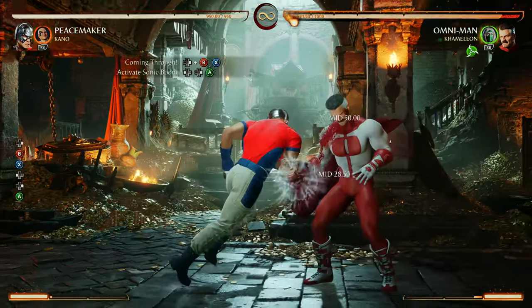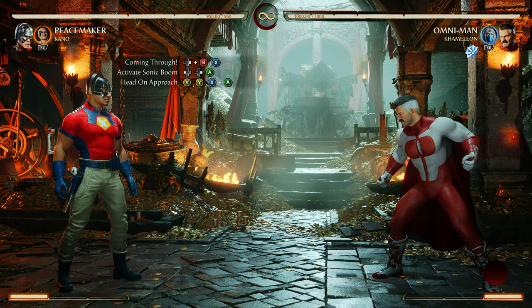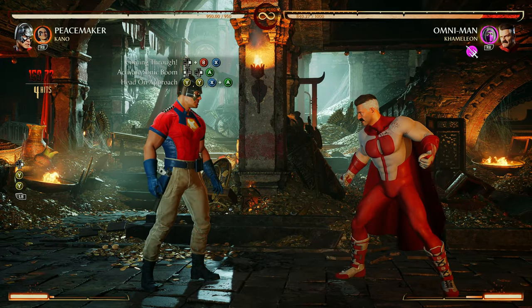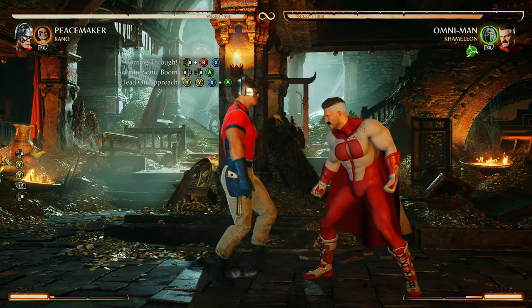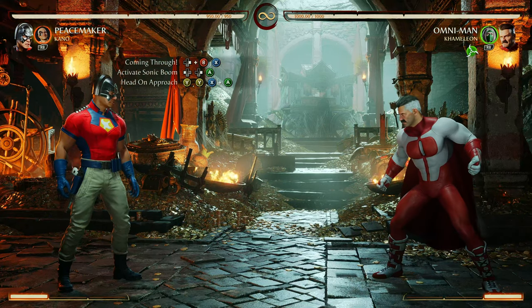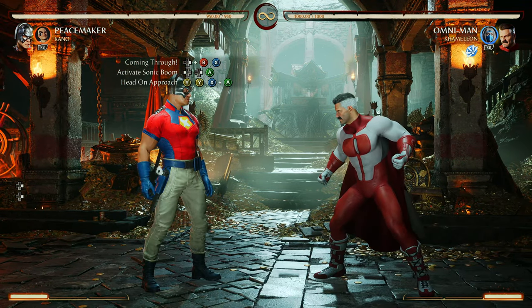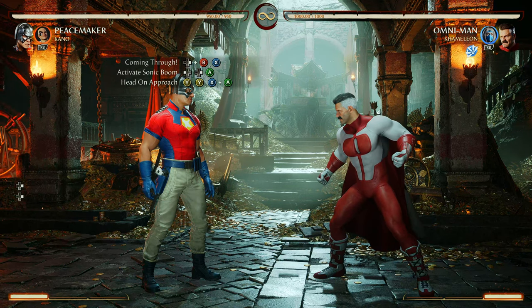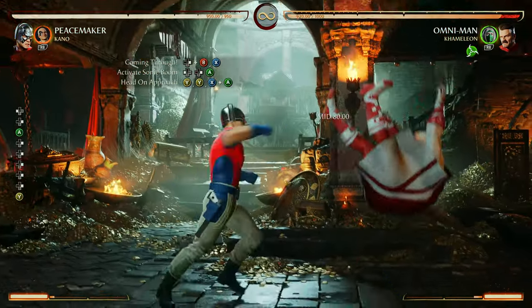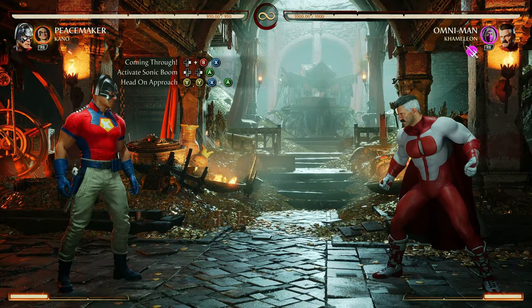Let's look at that one more time. Now after the Sonic Boom, we're going into Head On Approach — the two-to-grab. On screen it does say the two-two being one plus three, and you can do that, it will work, but pressing the grab button is just so much easier and that's what I do. Also, you will need to dash forward to your opponent before you do the Head On Approach. Now let's go from Activate Sonic Boom — going to look just like that. Now let's go from Coming Through.